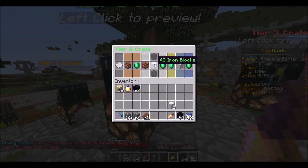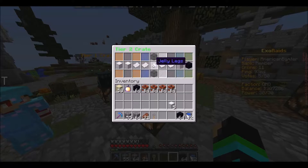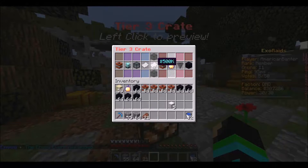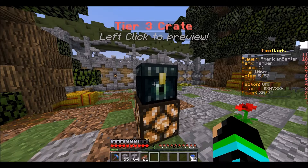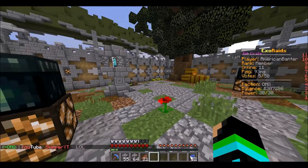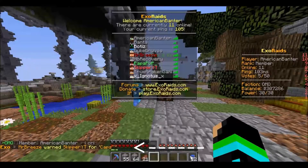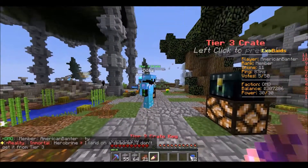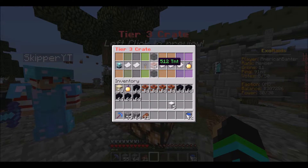What am I gonna get? Four stacks of TNT — nice. Time to get a rank — pull a rank! 256 obsidian. Tier three — what am I gonna get? I got a rank crate key. That's kind of sucky. I'm back. I got a tier three crate key — Mr. Breeze was nice enough to give me another one.